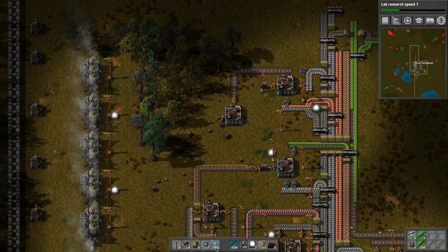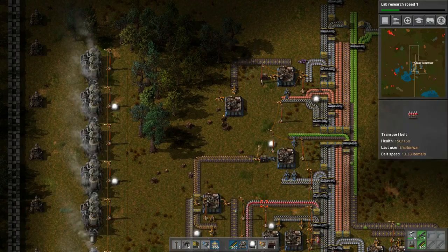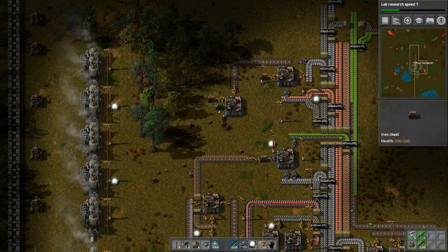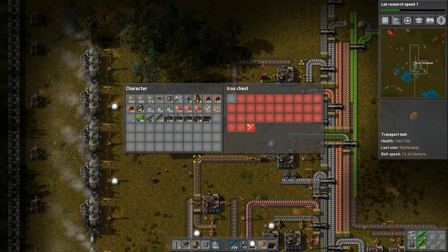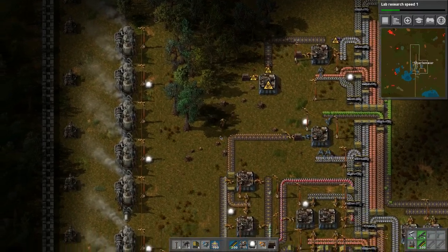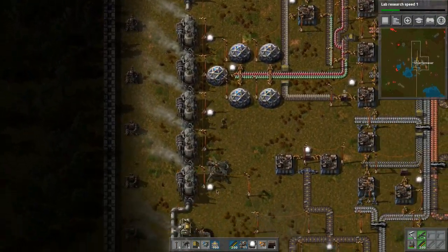These are just splitters and we don't really need them for anything right now, so we'll output them into a steel chest limited to one stack. And let's throw our wood in here too. This is cool.